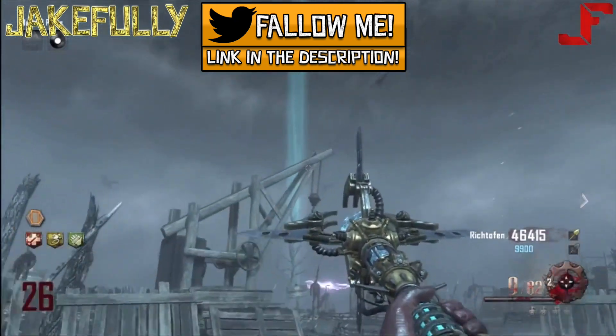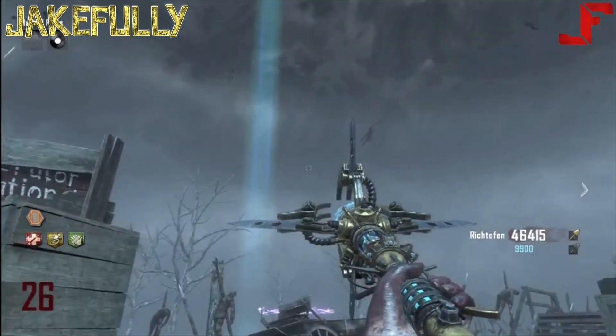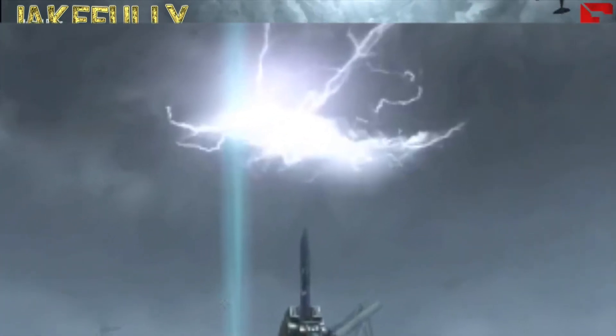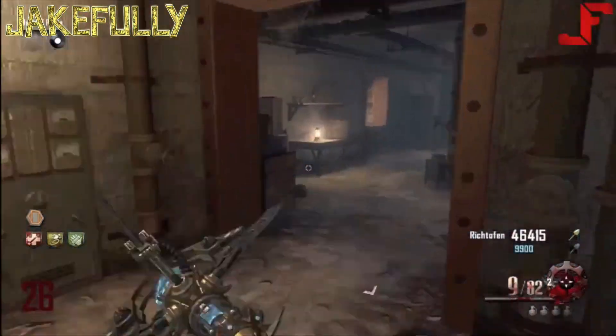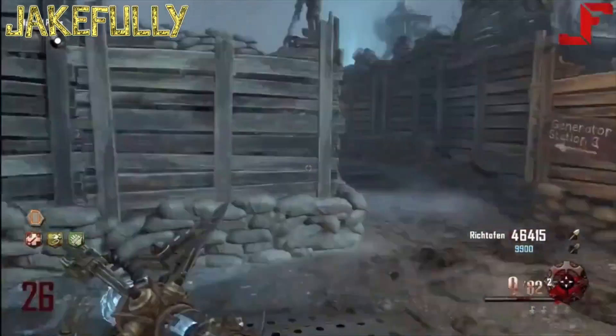This is gameplay from the map Origins from two years ago, and if you take a look in the sky, a lightning bolt shoots towards the Wonder Fizz machine. You can see that the lightning strikes wherever the Wonder Fizz machine is. We saw something similar in Shadows of Evil — we didn't see it in the trailer exactly, but it was teased in a photo we got.